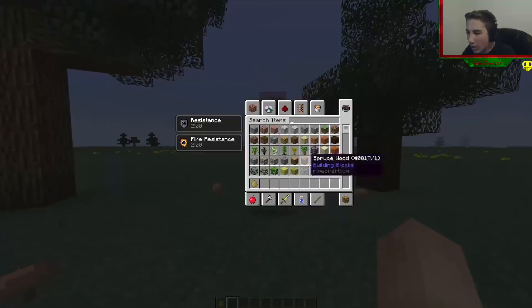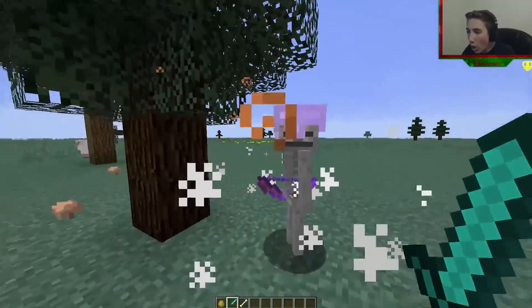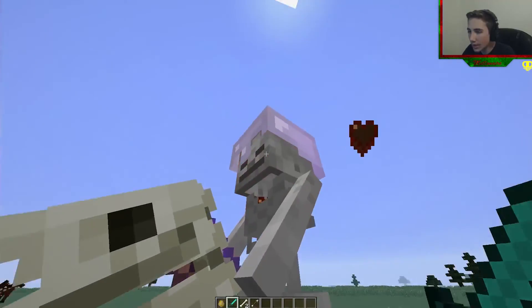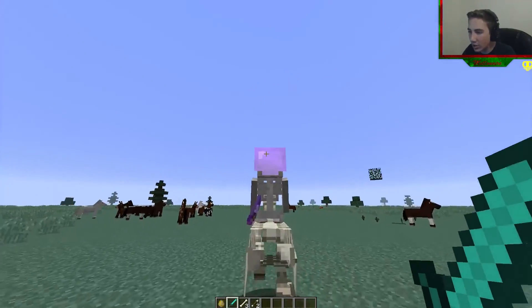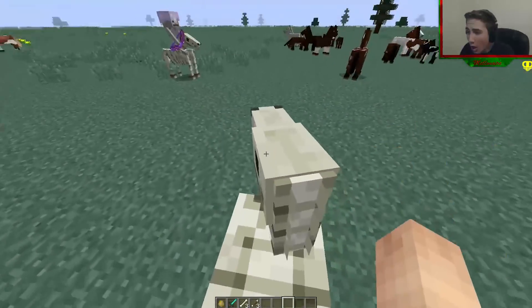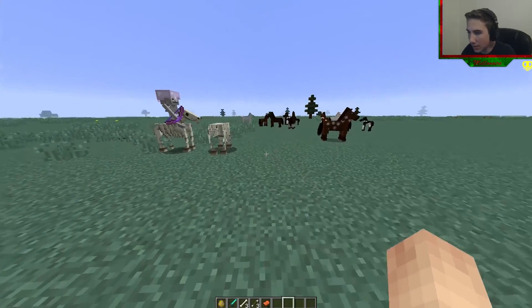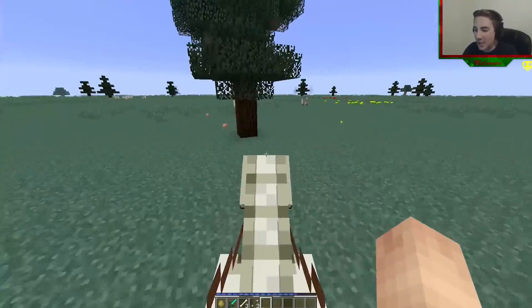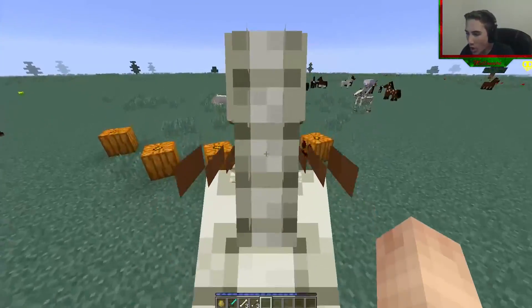I want to see it — I wonder how long it takes to kill them. I'm so excited. Oh my gosh! And then you have to kill the skeleton too. I can actually hit the skeleton besides the horse. What if I can actually jump on the horse? Let's see — we're going to kill the skeleton and see if we can ride it. Oh my gosh, you can have a skeleton horse!